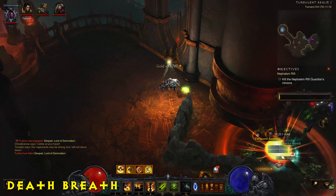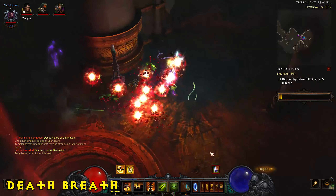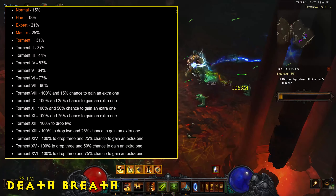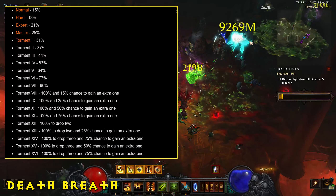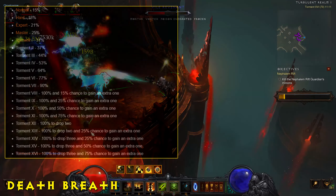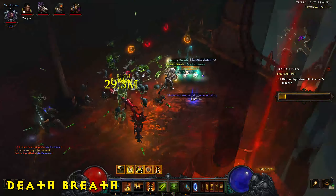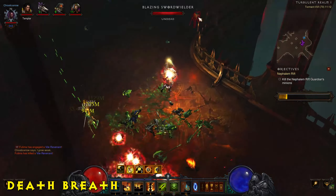Death's Breath is one of the most important crafting materials in the game, obtained as a rare drop from elites or a guaranteed drop at higher difficulties. The Sage set, also known as the Sage's Journey set, gives a 100% increased chance of getting Death's Breath, so it's recommended to have a speed farming build using that set to farm them efficiently.